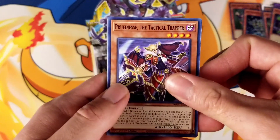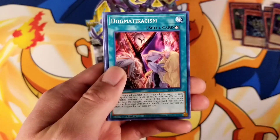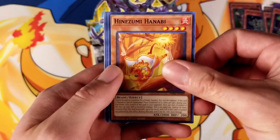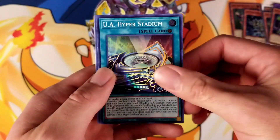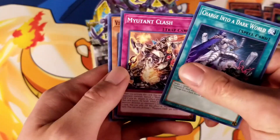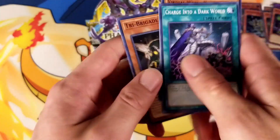Proofenest the Tactical Trapper, UA Locker Room, Dogmaticism, Hinazumi Hanabi Super Rare, UA Hyper Stadium, Charge into a Dark World, Mutant Clash, Virtual World Kieran Lili, and Tri-Brigade Nerval.